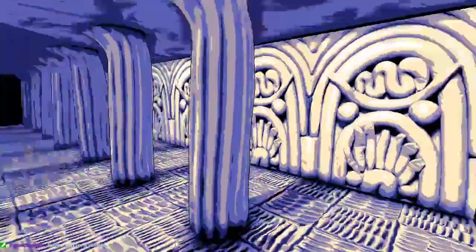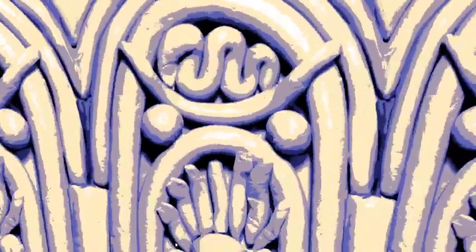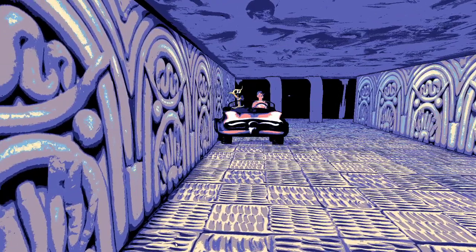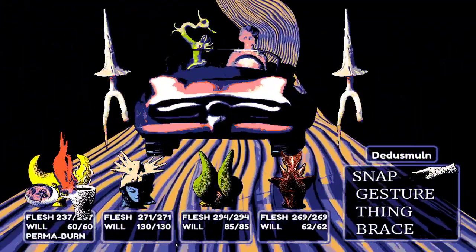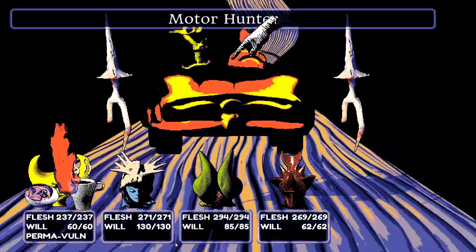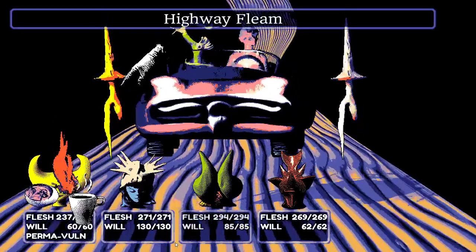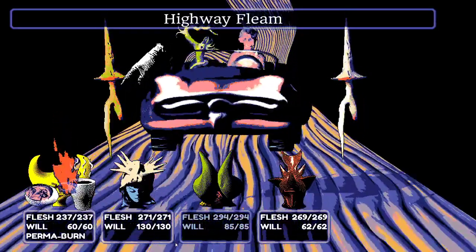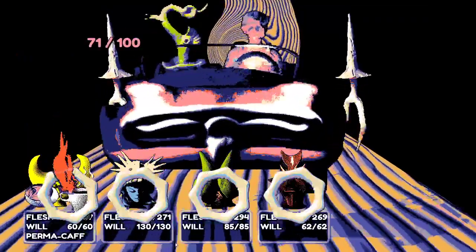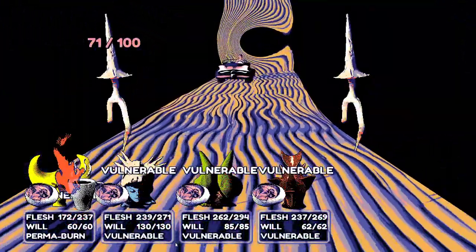There are a lot of walls to check, but most yield nothing. Then something approaches — it's a dude in a car. The Motor Hunter boss appears, with an arena that's styled like a road. They start the fight by killing the flames, but the boss's run-over attack hits hard.